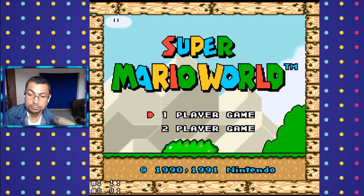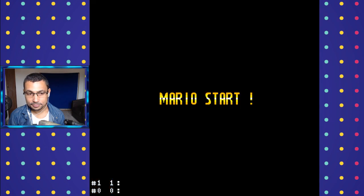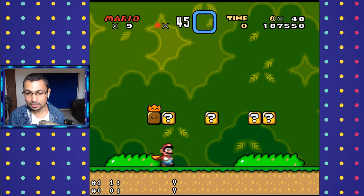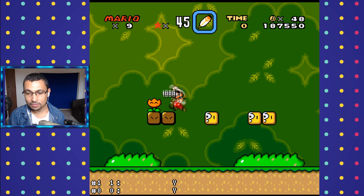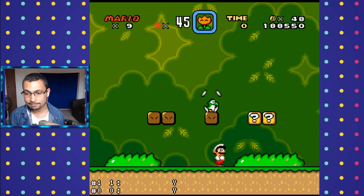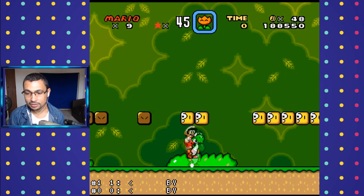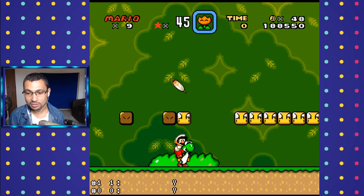Tip 5: Play with Mario and Luigi using the first controller. When you choose the 2 Player game option, you play with Mario using controller one, and your partner plays with Luigi using controller two. But if you disconnect the second controller from the Super Nintendo console, you can start controlling Luigi too — so you control both Mario and Luigi using controller one.